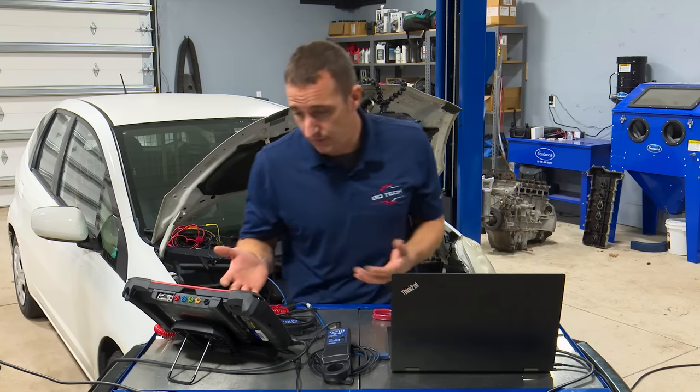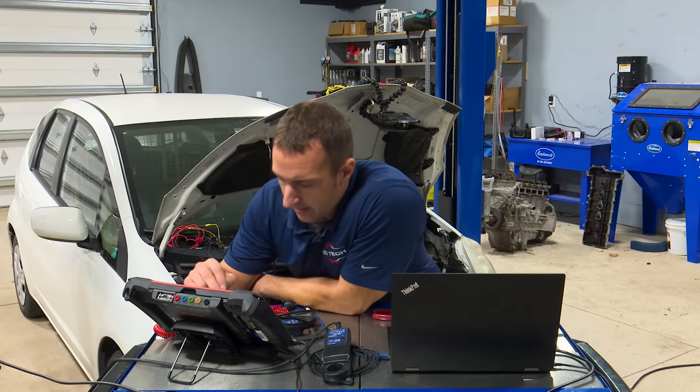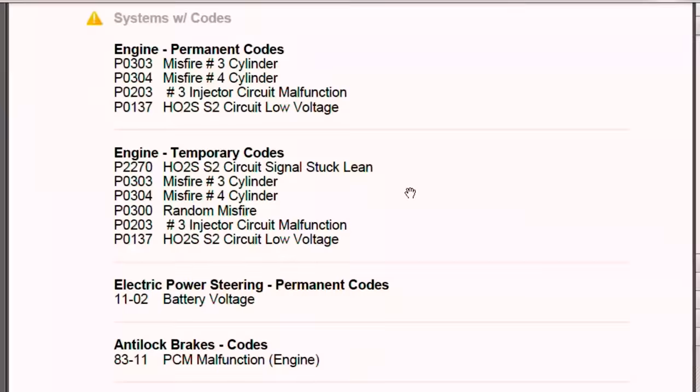The first thing I want to do is get codes out of here and see what we got. We have a cylinder three misfire, a cylinder four misfire, a number three injector circuit malfunction, and an oxygen sensor code. There are a couple other codes stored in temporary and some other things, but what I'm really worried about is the misfire codes.